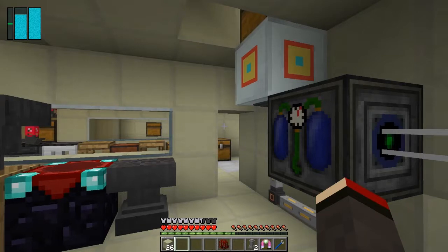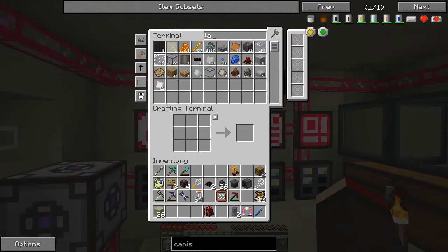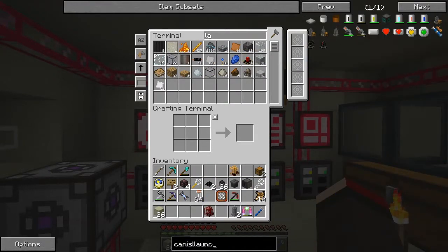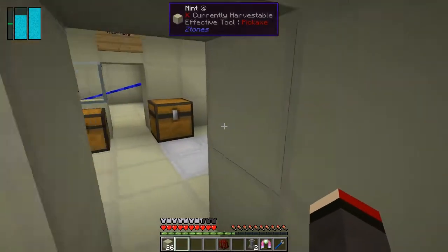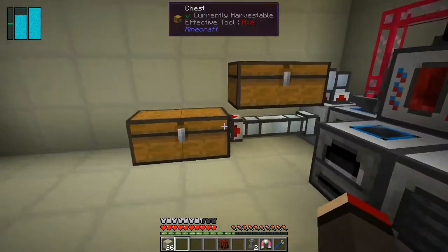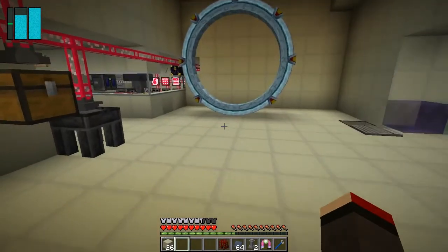The next thing is the launch pad platform. Looking it up — 64 steel plates and one heavy duty plate will make nine launch pads, that's perfect. All this grinding I've done before is now starting to pay off. We've got 64 plates and one heavy duty plate already — we just need to convert those to the right type, refined iron.